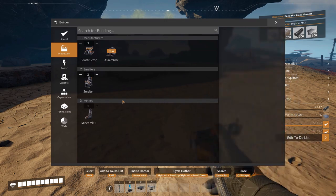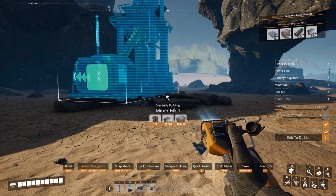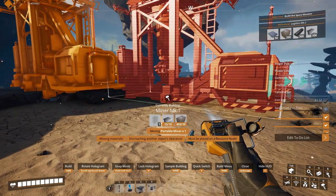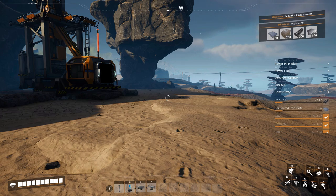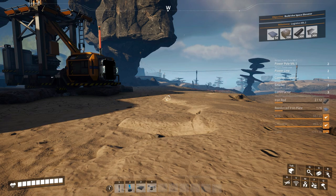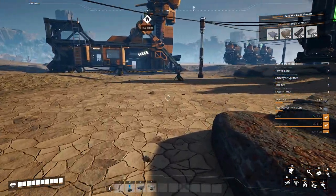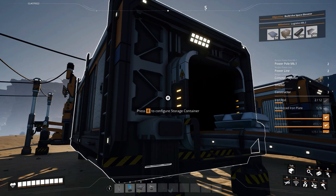Let's put the miner in. We need to turn this thing around — I kind of need it pointing out this way because we have that other vein we're going to be running off of. So this will need to come over and up. Let me go over here and grab some plates. We're going to need to make some rods. We do have some here — grab these.